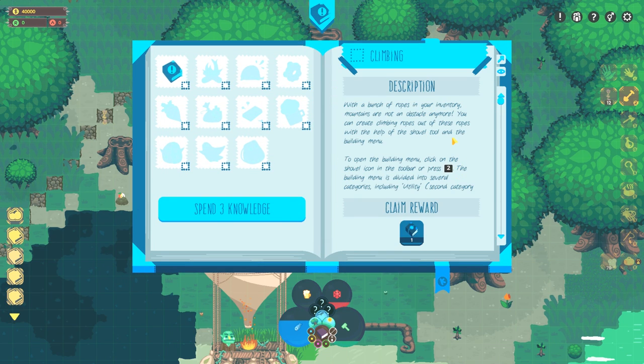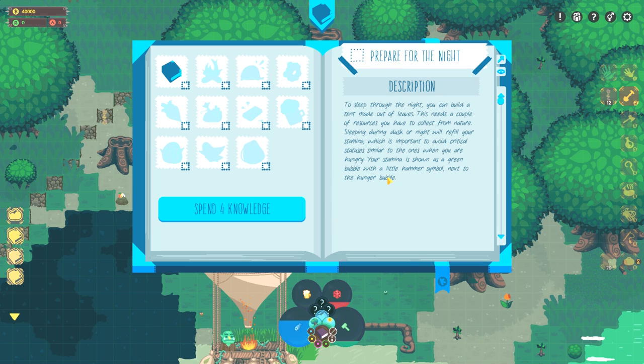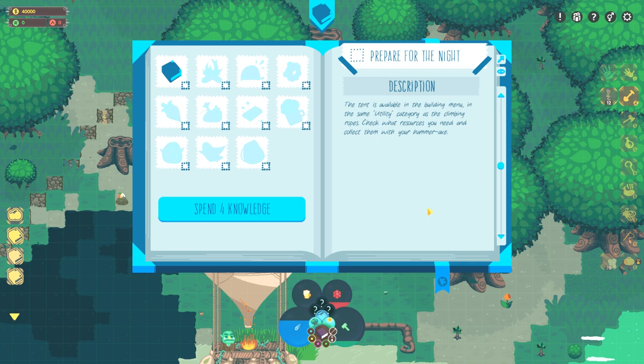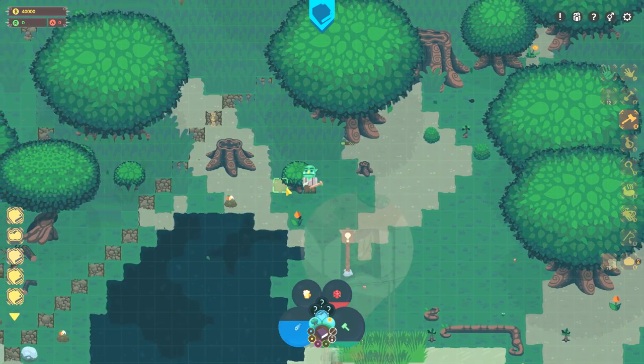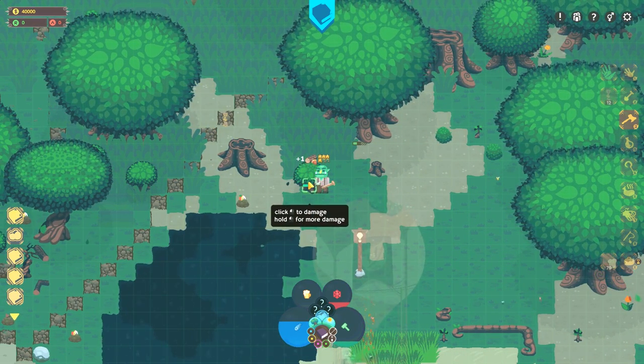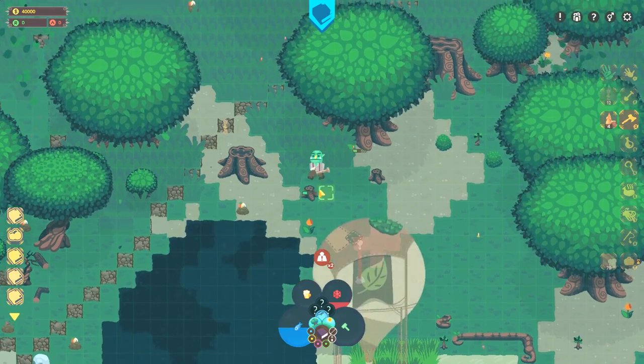With a bunch of ropes in your inventory — okay, claim reward. Prepare for the night: to sleep through the night you can build a tent made out of leaves. This needs a couple of resources you need to collect from nature. Sleeping during dusk or night will refill your stamina, which is important to avoid critical status ailments. Your stamina is shown as a green bubble with a little hammer next to it. The tent requires 100 leaves of any type and 5 logs. The leaves we were getting from bushes I think.